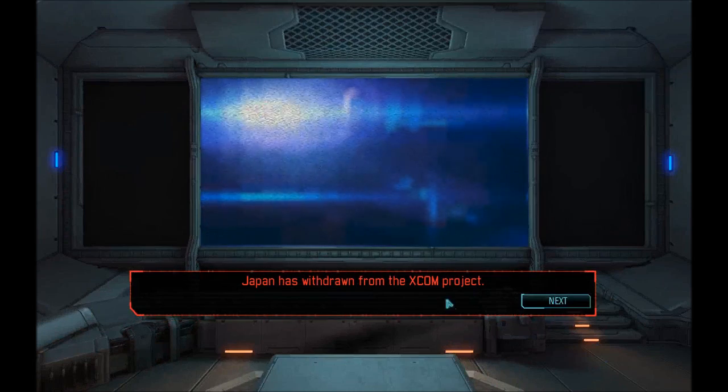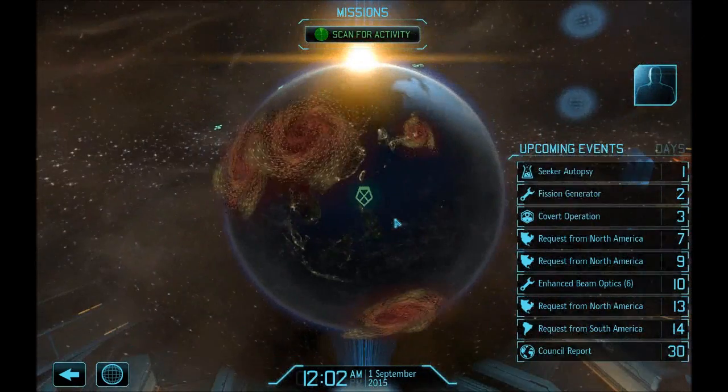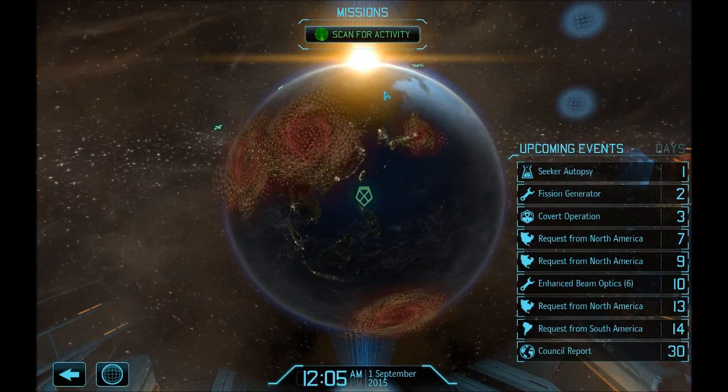They finally took Japan. Council report: this council is pleased to see our continued support has been worthwhile. We hope current successes mark the beginning of an enduring effort to eliminate the extraterrestrial threat. We've got four scientists, four engineers, four continent bonuses. We're stationed on this continent — that's where our main base is, right in the heart of the activity. They're trying to take Europe and then probably Africa after that. I think we're doing pretty well.